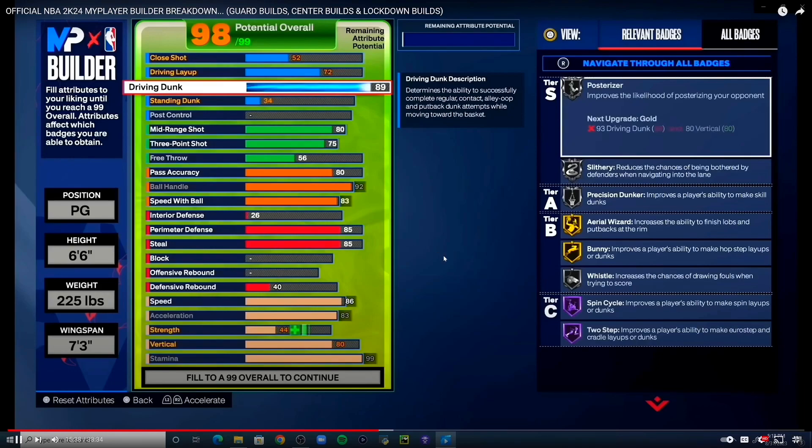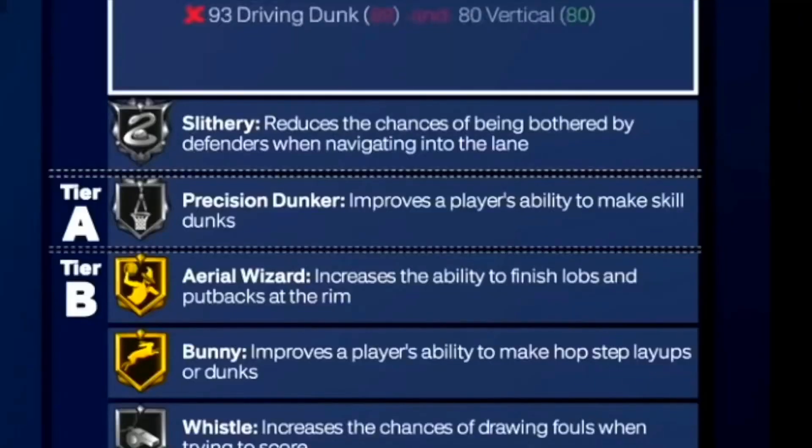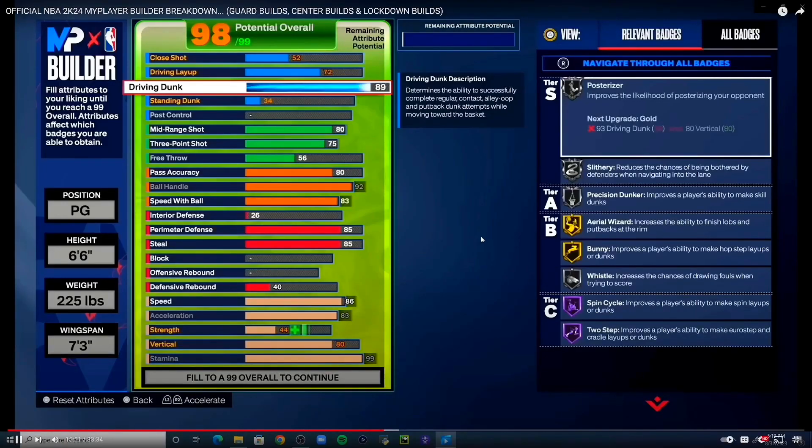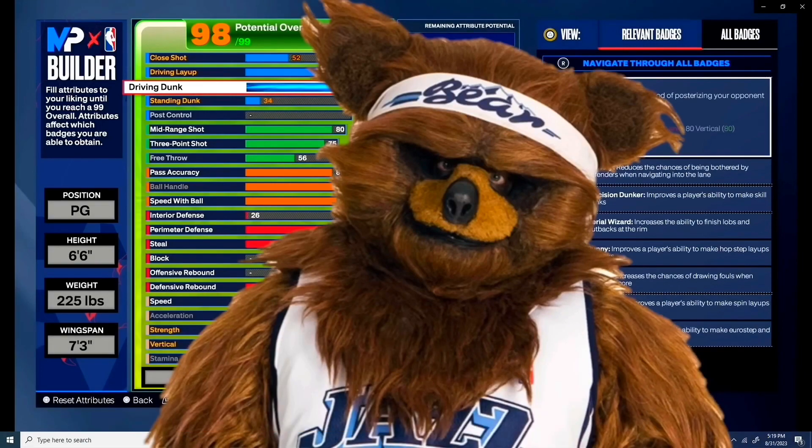Those requirements are subject to change, so I'll let y'all know if they do. Now, if you spend one extra point on driving dunk, you get gold Precision Dunker — that badge sitting at silver would flip to gold with just one more point. What that badge does is substantially increase your green window percentage on dunk meter dunks. One extra point for a gold badge that increases your green window percentage on something we're all gonna be doing — that just sounds worth it, and it is.